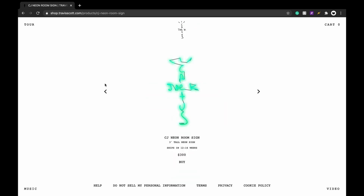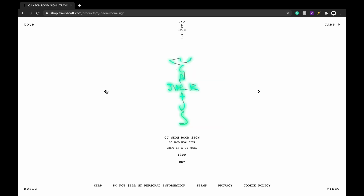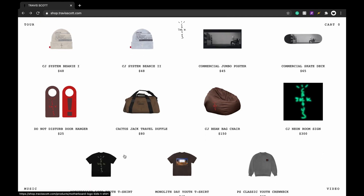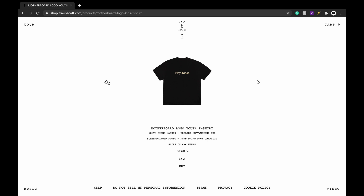The neon light is 300 dollars — it reminds me of those neon light ads on Instagram. I think this is fire and something that's going to go up in price over the years. I'm probably not going to buy it myself, but if you have the money I'd definitely do it. It's a piece you could put in your room and potentially sell for almost double in about five years.